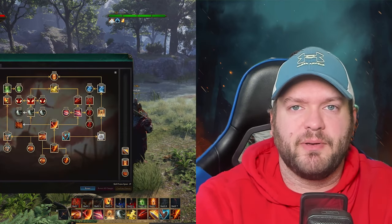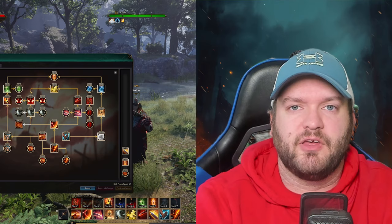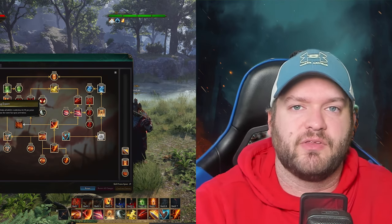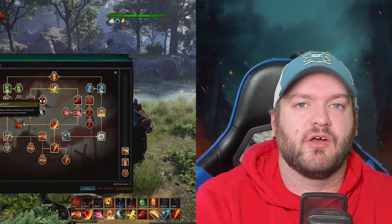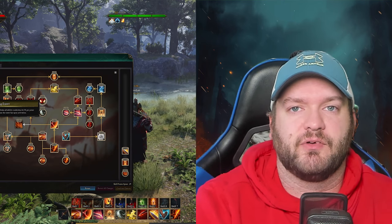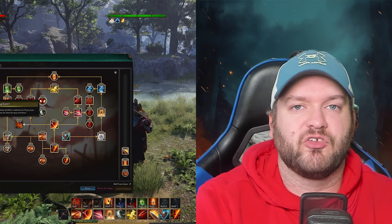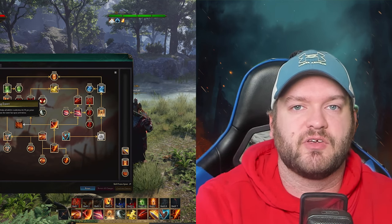Most of your abilities will be unlocked through careful selection within the skill tree. You won't have a hundred different abilities ready in your skill book to place on your bar, because Intrepid wants you to make a thoughtful selection within the trees to really cater to your playstyle. As you progress, you'll unlock skill points, which are expected to be rewarded every fraction of a level instead of once per level, as is common in most games. You can then place these points in your tree to gain access to new abilities or upgrade existing ones.